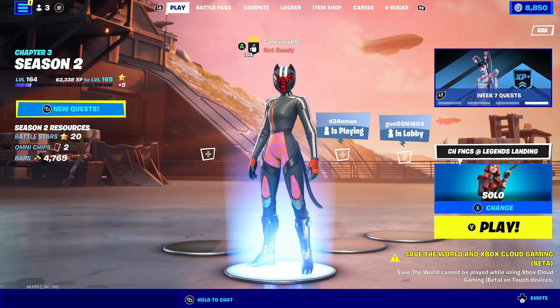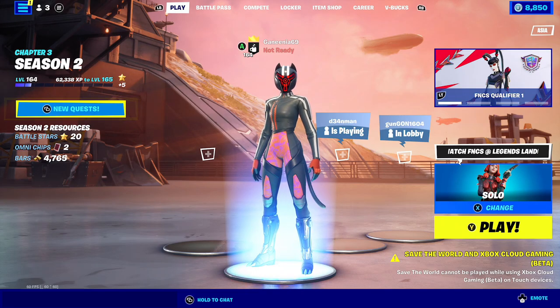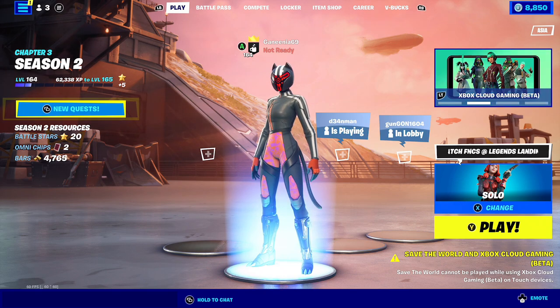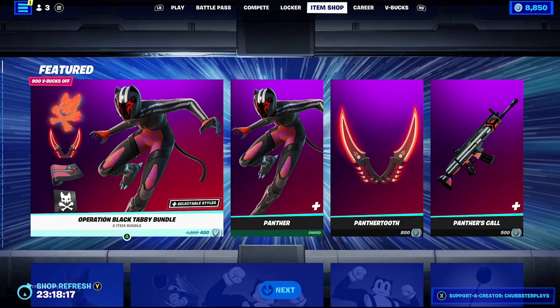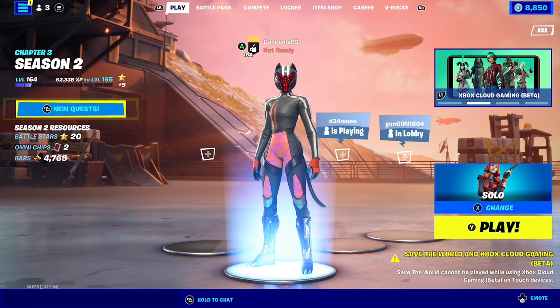What's up guys, ChubsterPlays here. We're gonna do the gameplay of the Panther skin that just dropped. I was really expecting us to get Chica today, but hey, we'll take Panther — hopefully Chica will come tomorrow. If you want to support me, go ahead and use ChubsterPlays in the Fortnite item shop. Even if not using my code, make sure you are using somebody's code as it really does help us creators out a lot. It is completely free to support any creator you would like.